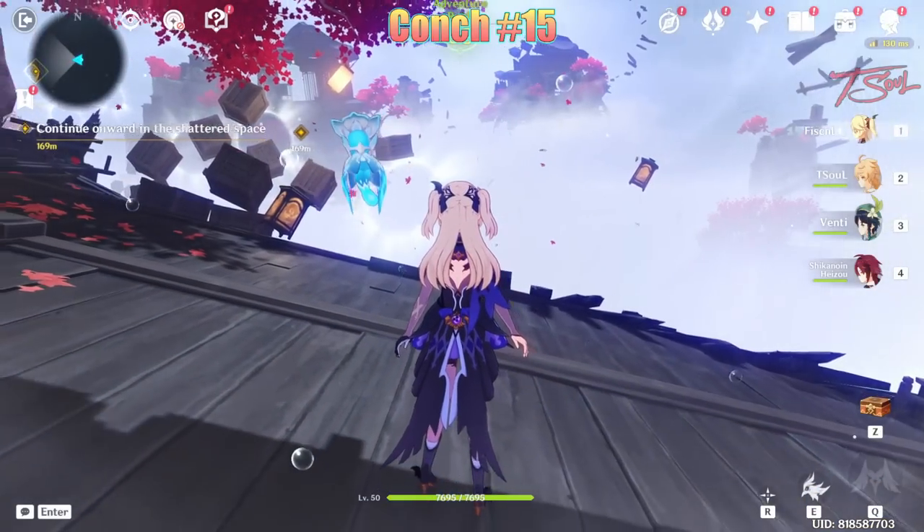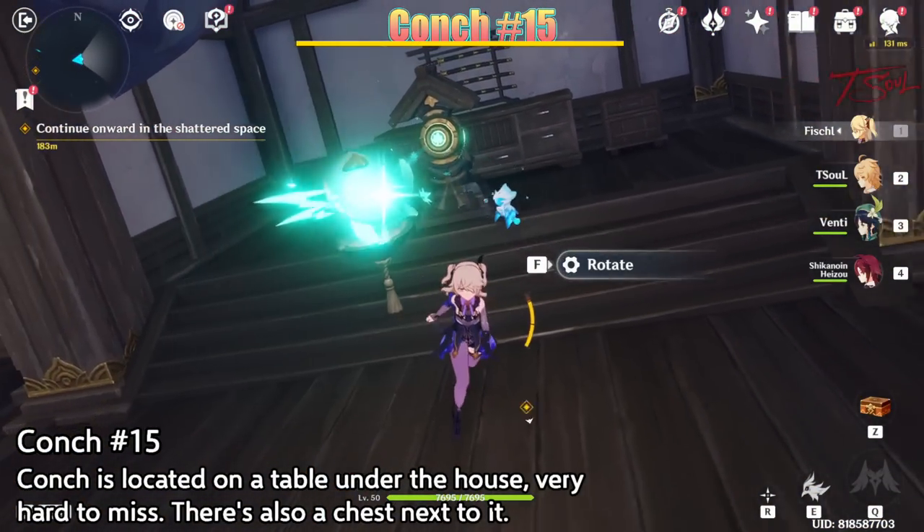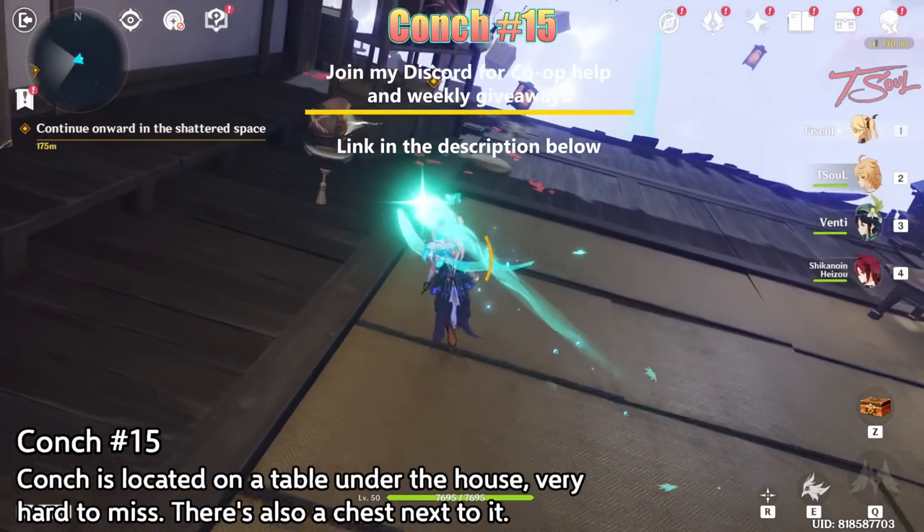If it's your first time here, you'll need to use your instruments to unlock a talisman and use it on the shrine, and then continue onward until you reach this area of the house.